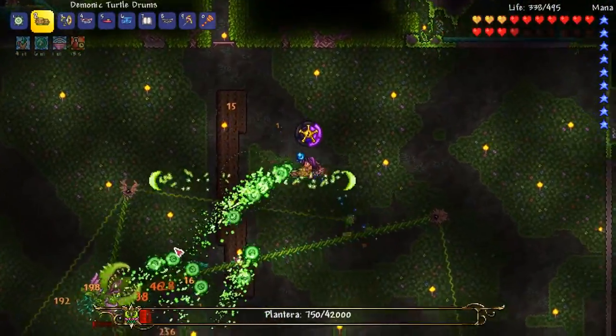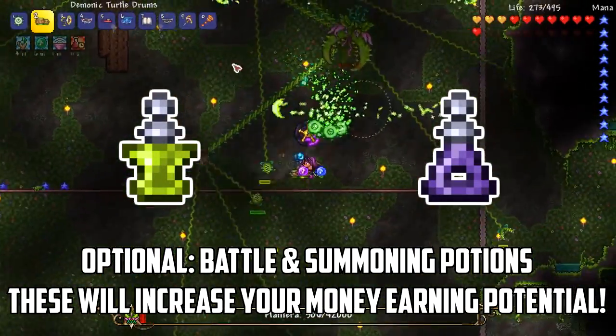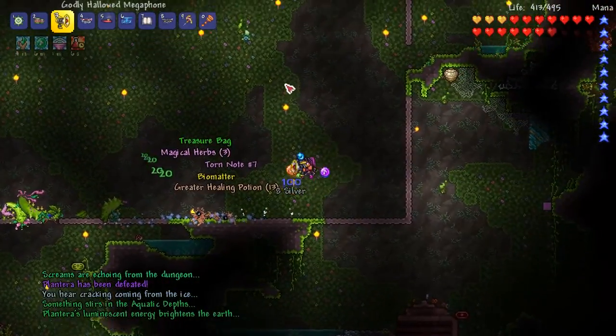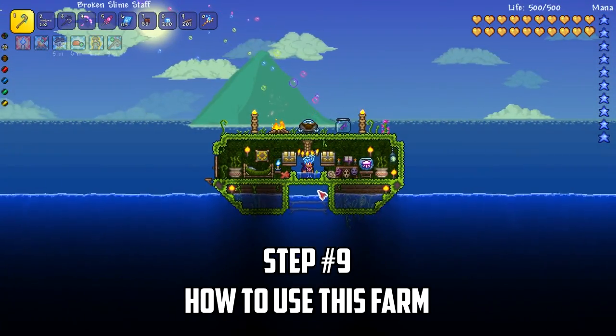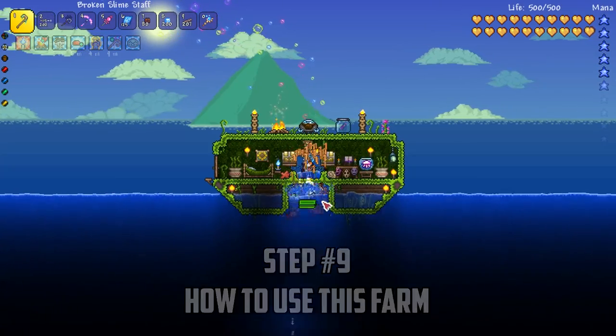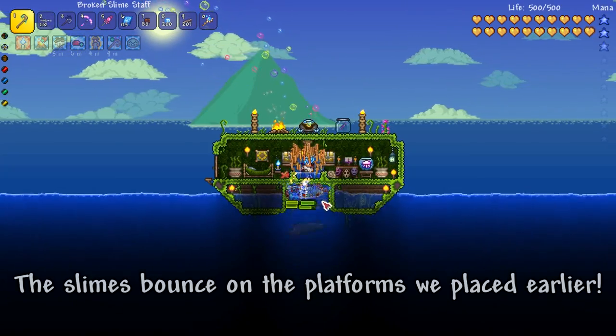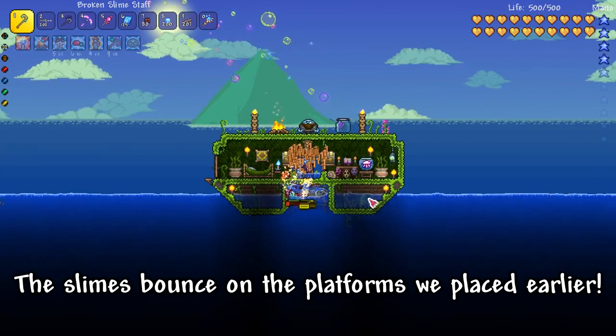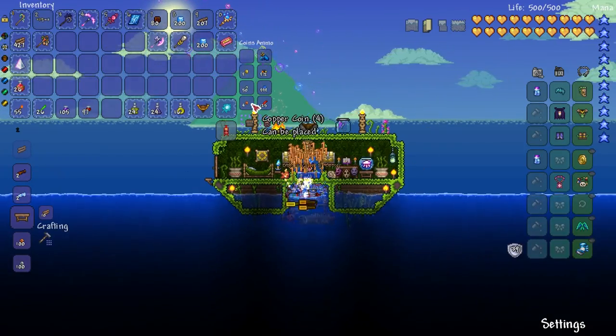Optionally, you can also use a battle and summoning potion, and they're definitely worth the occasional buff button push as they'll make the farm work so much better. Standing in the water with our equipment on, wait until some mobs swim into the trap and start summoning slimes. You'll notice they start dealing lots of 1 damage hits to the arapaimas, but because we're wearing a lucky coin, each hit can generate extra money that goes to our character.